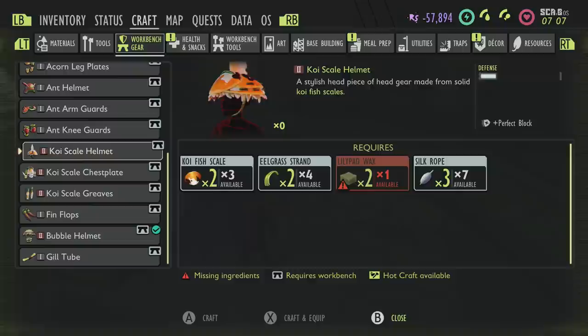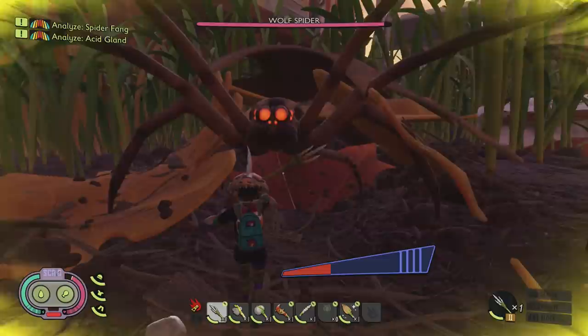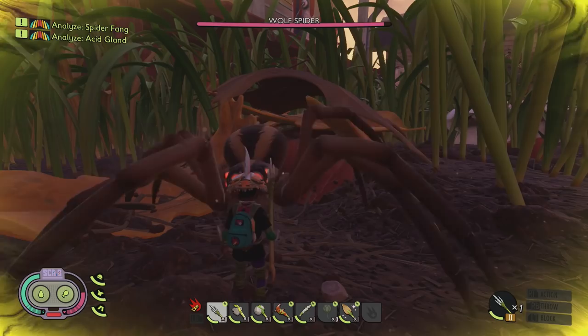For the full koi armor suit you're going to need 10 fish scales to make all three armor pieces, plus seven eelgrass strands, seven lily pad wax, five sunken bones, and three silk rope. Its bonus is perfect block, and if you wear all three pieces you also get a stunning riposte bonus — it does a lot more damage after you've defended and deflected an enemy's attack, helping you land perfect attacks more often. It does take a while to master the perfect defense though.